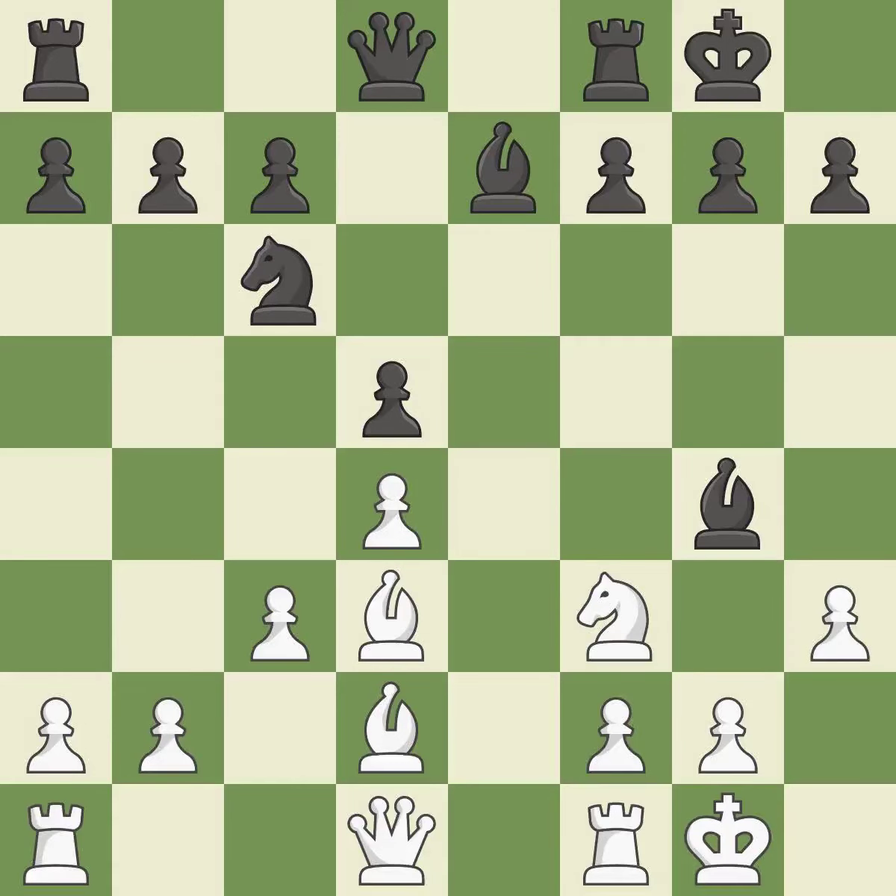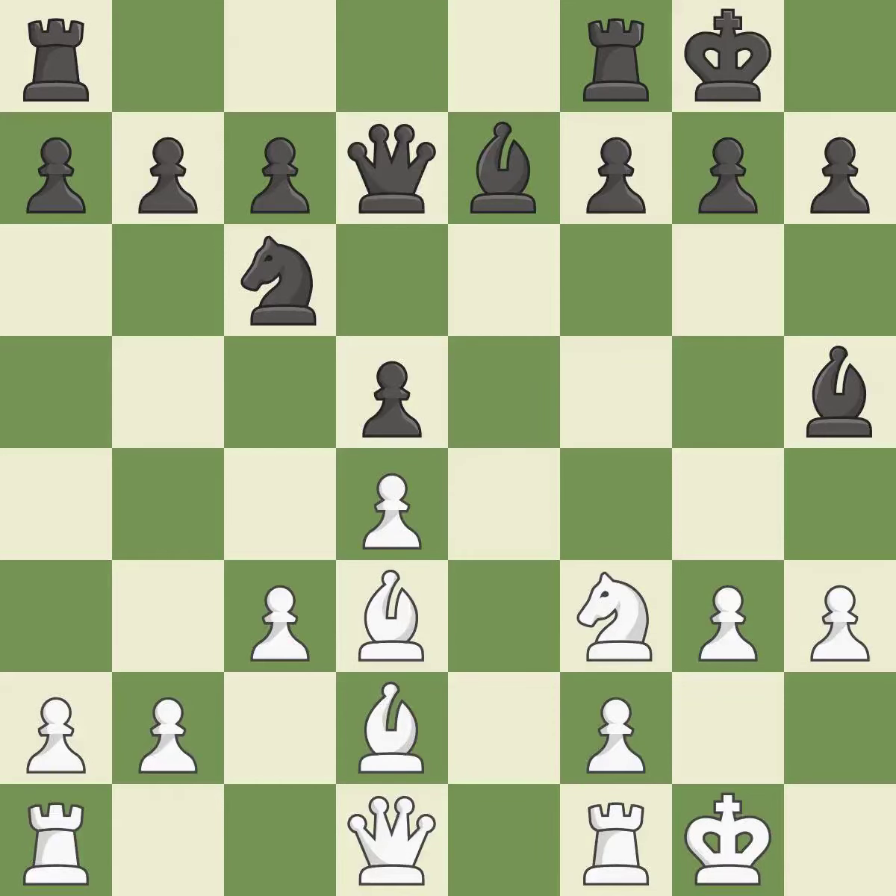This strikes the opponent's bishop — it is ideal. This move puts the bishop on a safer square — it is best. The rooks are linked by this, making it easier for them to work together in the future — it is quite good. This defends the attacked pawn. This threatens to reveal an attack on a bishop — it is best.